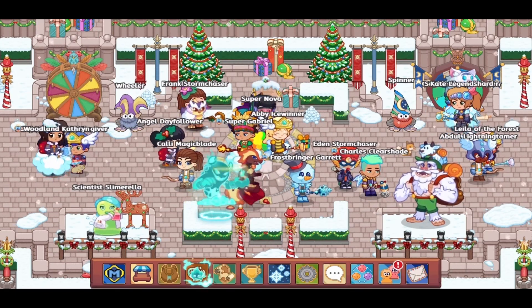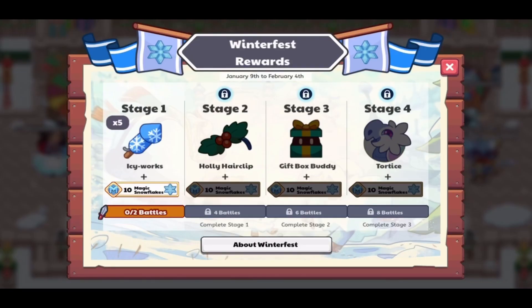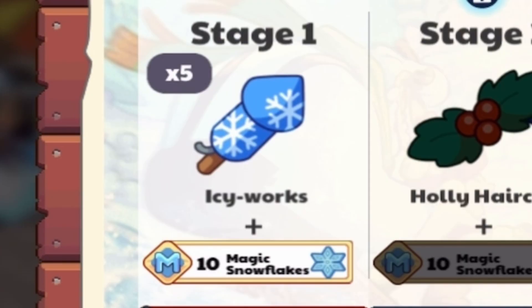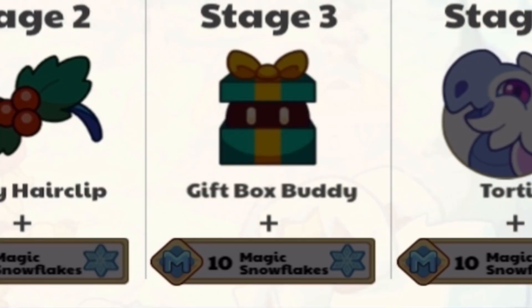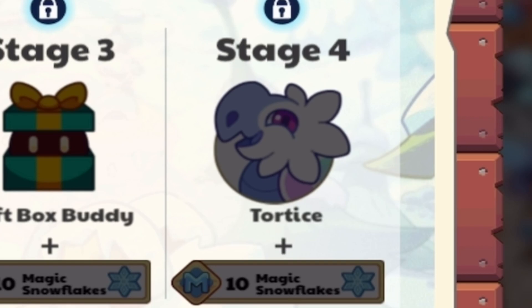There should be some tasks to complete as well. Here they are. Task 1 has 5 icy works. Stage 2 has the holly hair clip hat. Stage 3 has the gift box buddy. And stage 4 has Tortoise. Finally! It's about time we are able to get Tortoise. It's been in the pet book for a year now with no obtainment method. Now we are finally able to get it through Winterfest 2023.